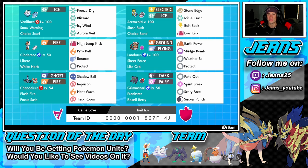Getting started with this team: top left corner we have one of my favorite Ice-type Pokémon, Vanilluxe, with Snow Warning as his ability to get that hail started. The item of choice is the Choice Scarf. For his moveset we got Freeze-Dry, Blizzard, Icy Wind, and Aurora Veil — all Ice moves, all STAB.